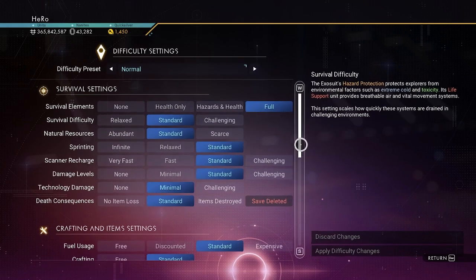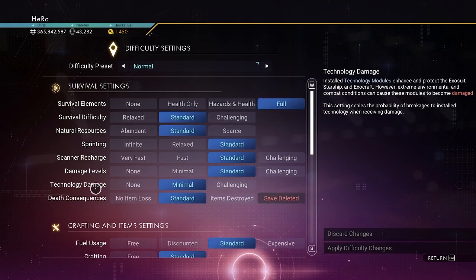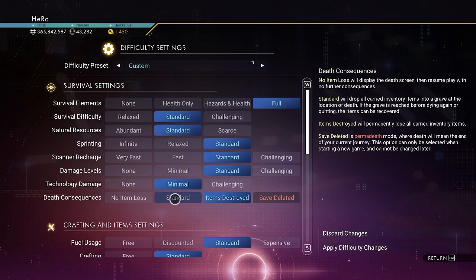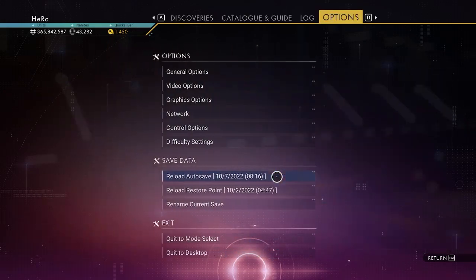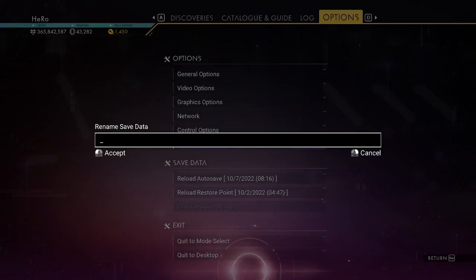We can change the save to survivor mode or permadeath if you want - you can set that here. You can now also rename your save. I'll call mine 'main save'.